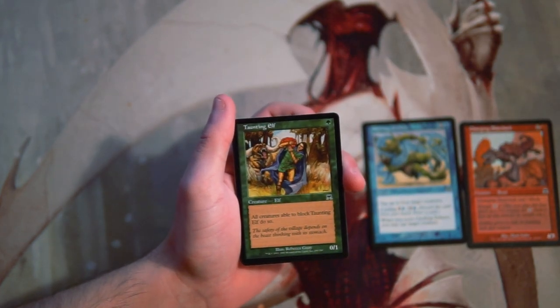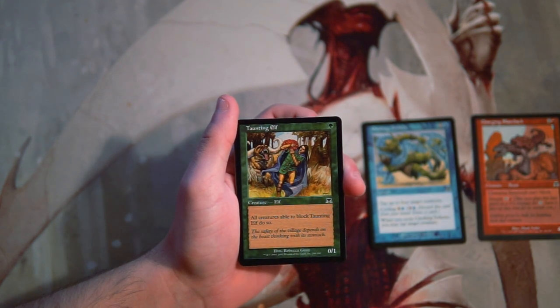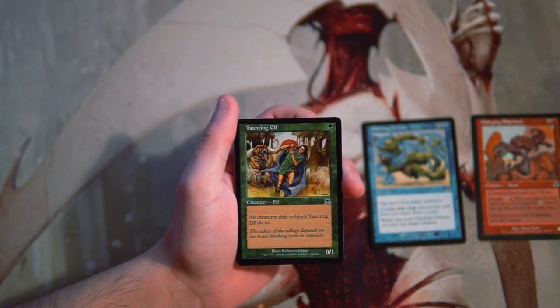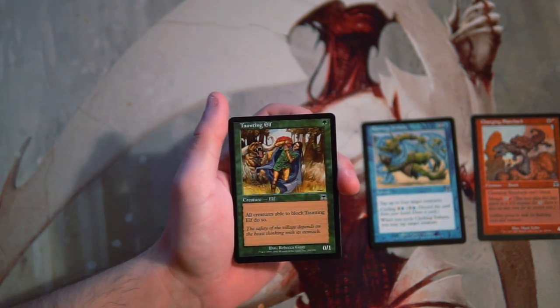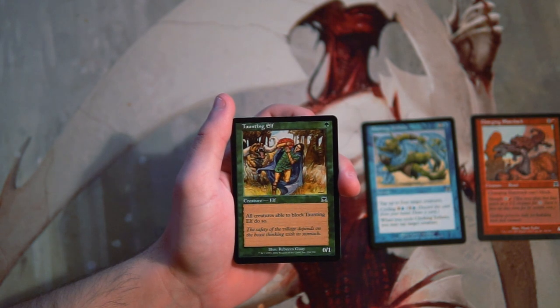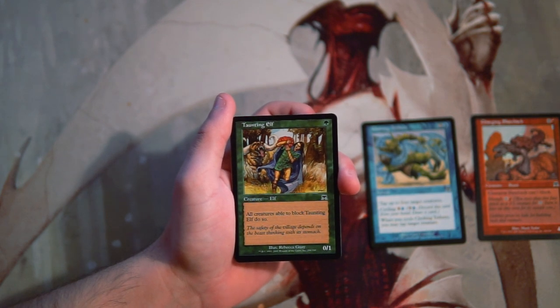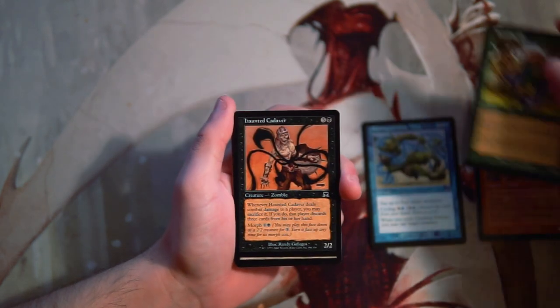Taunting Elf is a 0/1 for 1 green, and all creatures able to block Taunting Elf do so. This card is an interesting one. I'm not a fan of it in draft, but it does allow you to punch through for a good bit of damage — you attack with all your creatures including the Taunting Elf, and every creature on your opponent's side has to block it. That lets your other creatures deal damage or lethal damage. I don't like it because it's a bit of a win-more card, so it would not be a pick for me.